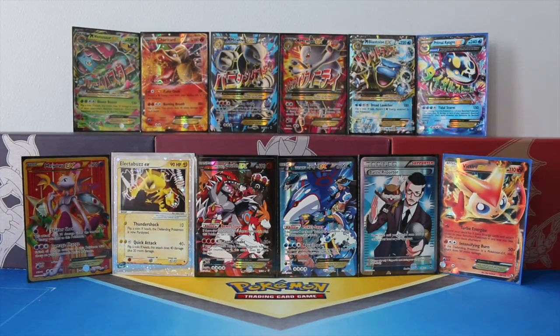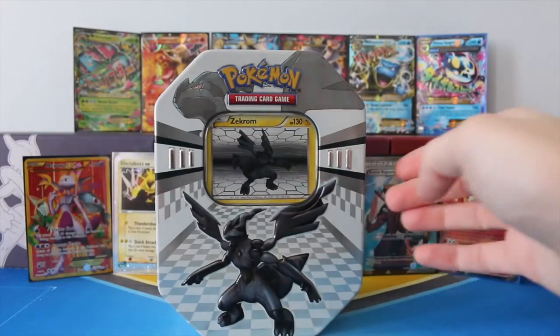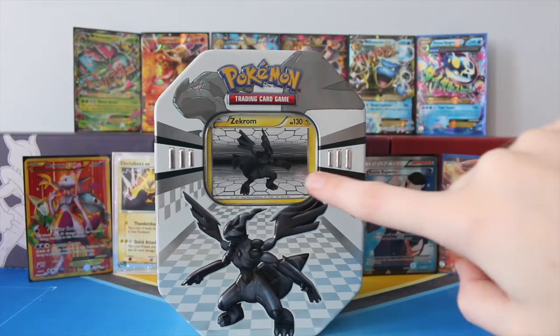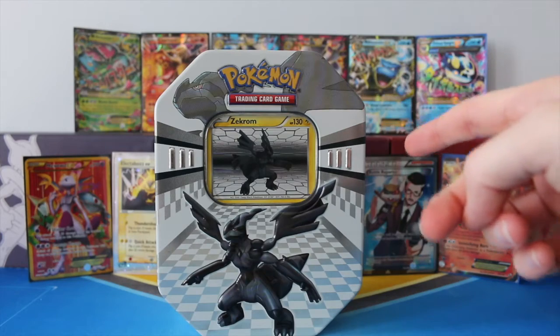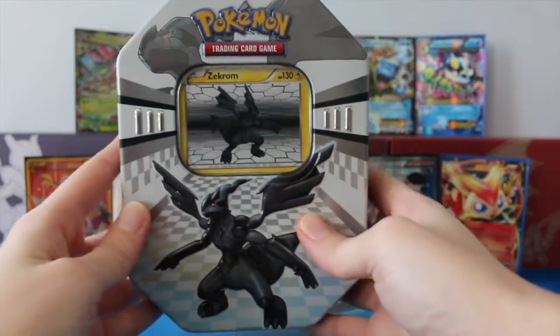Hey guys! Welcome back to Legendary's Unleashed. Today I'm going to be opening a Pokemon Black and White New Legends tin featuring Zekrom. There are three booster packs in this tin and the promo card of Zekrom, and there are two choices for this set — it's Zekrom or Reshiram. So let's go ahead and take a look at the artwork on this tin.